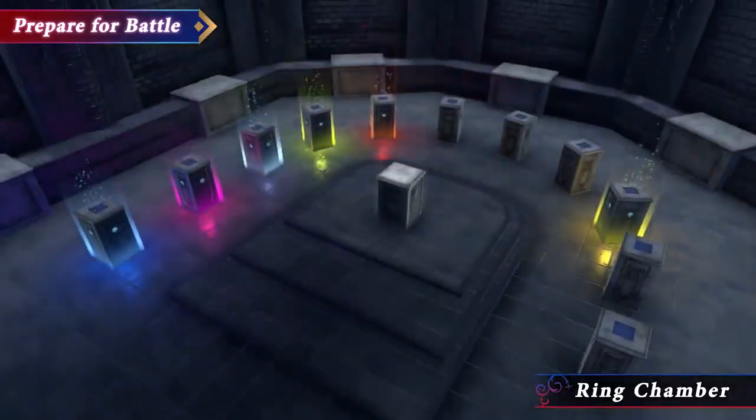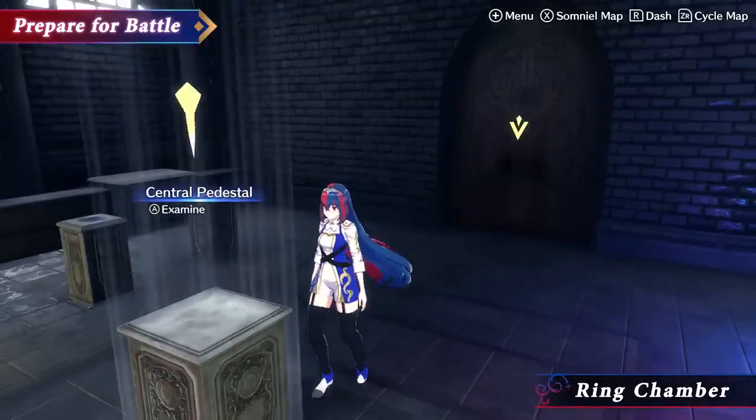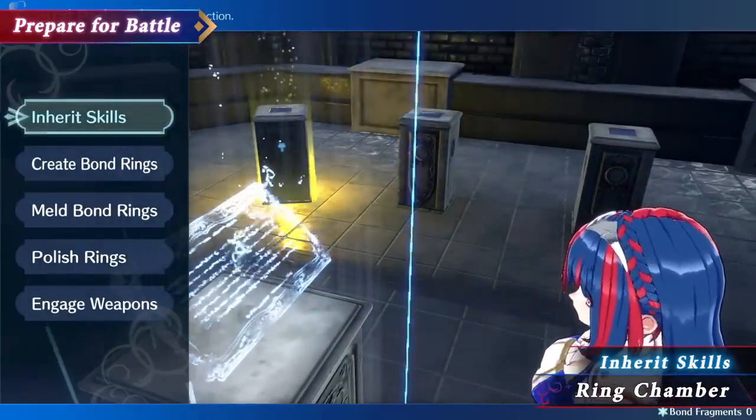Here we have the Ring Chamber. Emblem rings you've collected are kept in this room, and you can communicate with the emblems held within. Skills can also be inherited here.